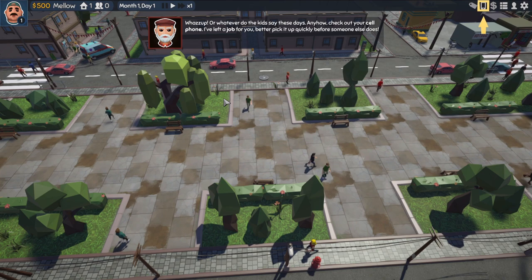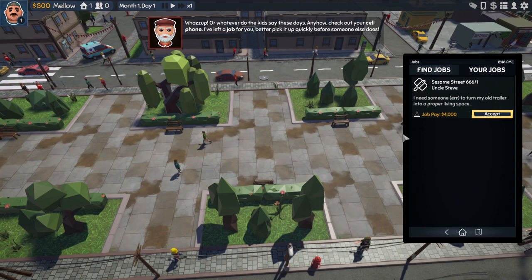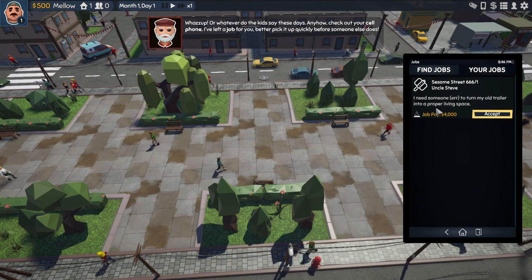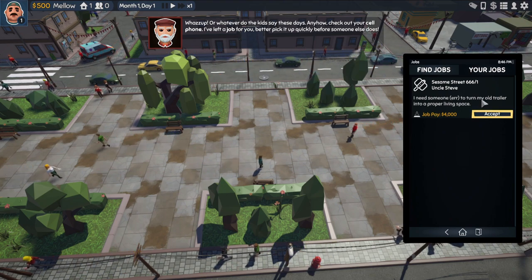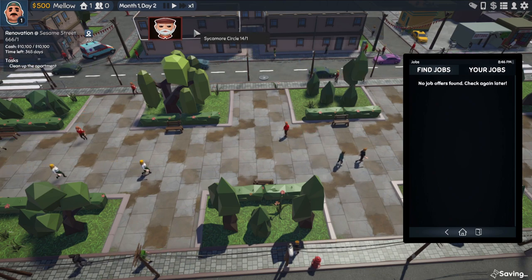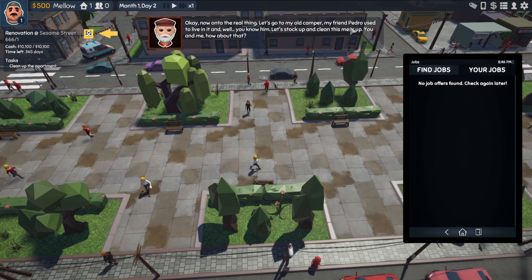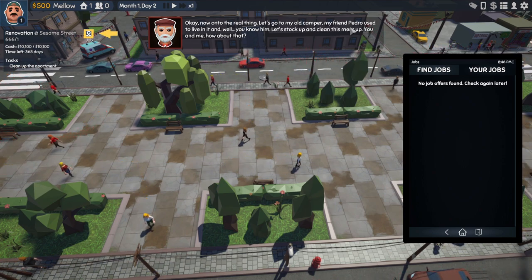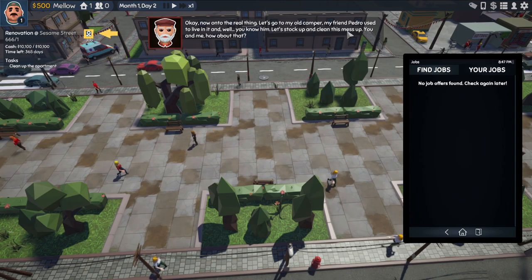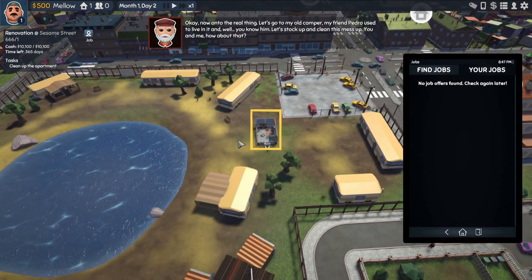Check out your cell phone — there's a job left for you. Better pick it up quickly before somebody else does. Go to the jobs list. Uncle Steve needs someone to turn his old trailer into a proper living space. Let's accept that job. Now on to the real thing — let's go to his old camper. My friend Pedro used to live in it. Let's stock up and clean this mess up.